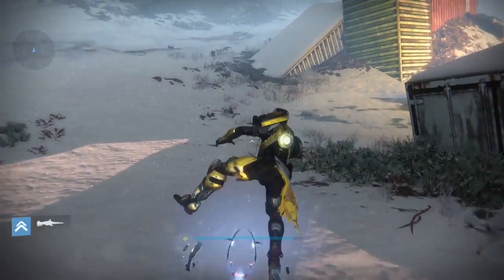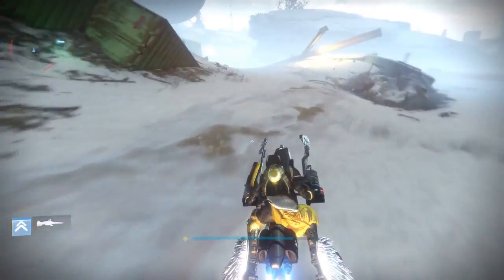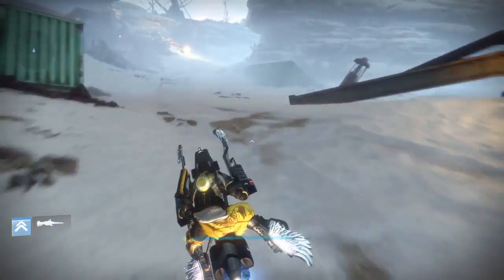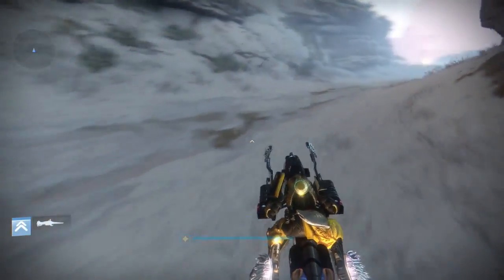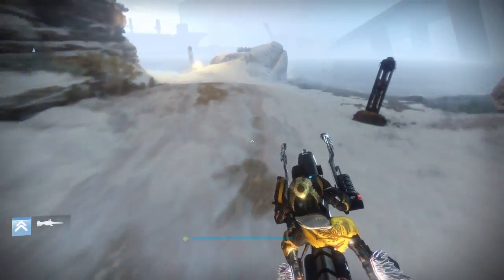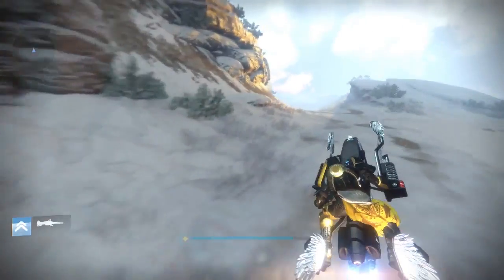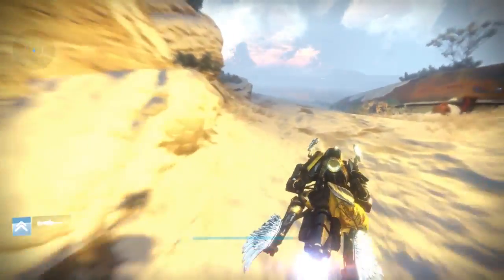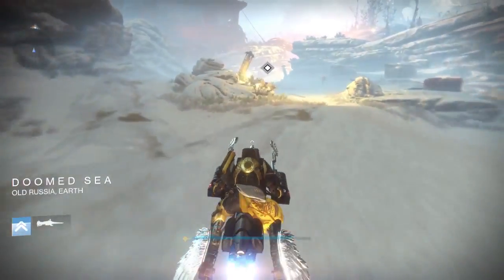As you drive around the Plaguelands, you're going to notice there's a whole bunch of different kinds of enemies. Every once in a while you're going to see some enemies that have yellow bars — those are majors. Splicer keys seem to drop off of any major enemy at random. They can drop off of the Brood Mother who flies around, or off of the splicer majors that spawn as well.